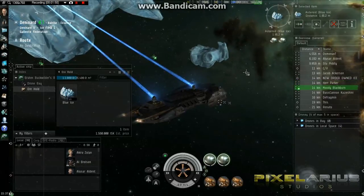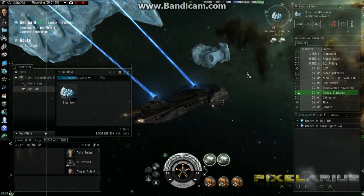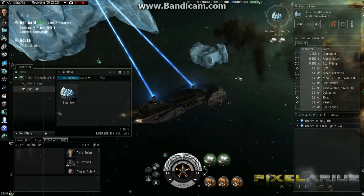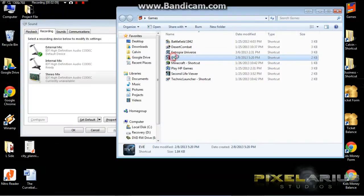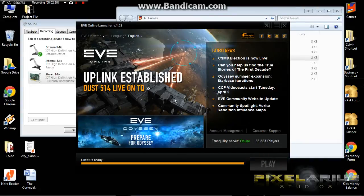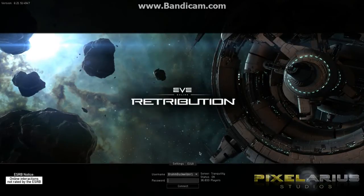So basically, if you want to control more than one character in EVE, rather than buy separate computers and all of that, it's actually fairly simple. And for many of you, you probably figured this out very easily — unfortunately it took me a while to realize I could do this. I'm going to flip back over to my desktop, open up my games folder, and open up another client for EVE Online. As long as your computer is powerful enough, you can run more than one client and just Alt-Tab back and forth between the clients in order to control your multiple characters.